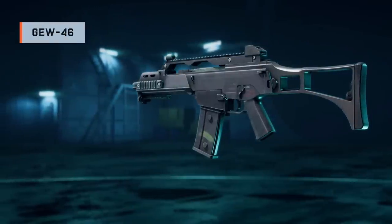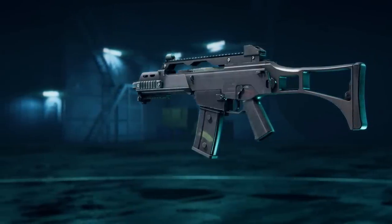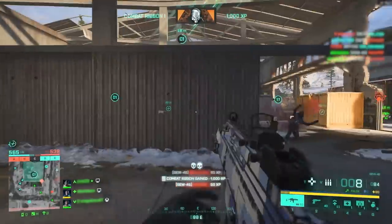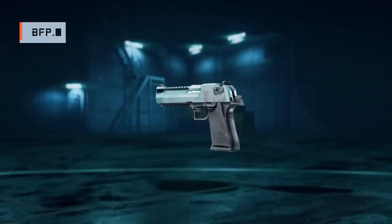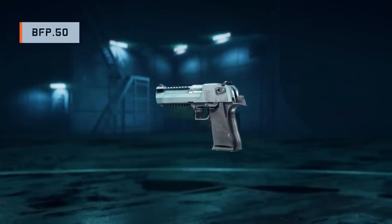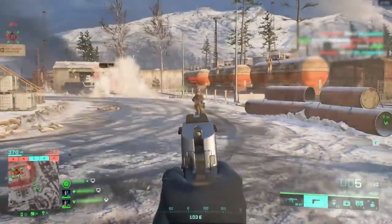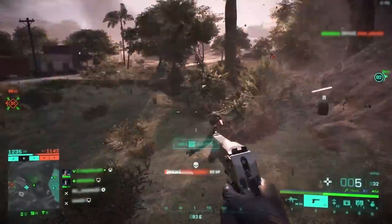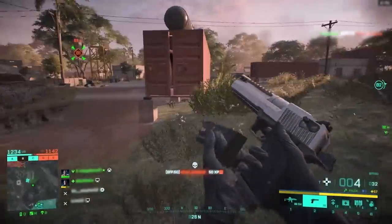The GEW-46 is a bolt-action assault rifle offering high stability with short burst fire, great for the medium range environments you'll experience across the Reclaimed map. The BFP-50 is a powerful hand cannon giving you another sidearm that dishes out heavy damage at close range. We know it's been highly popular due to its size, sound and power, and we just know you're going to love this updated version for the world of 2042.